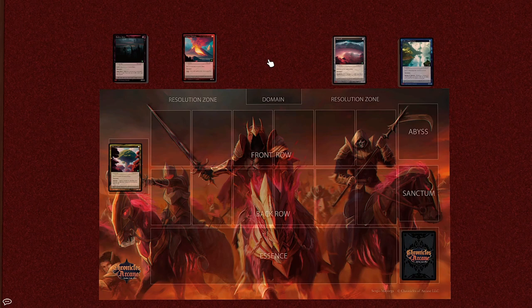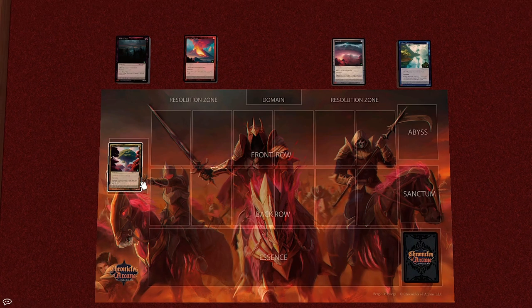So now let's say that my board is set up how I want it to be. Each player in the game will roll a die — the higher number will go first, and ties will roll off to decide who goes first.